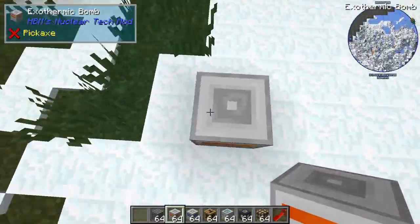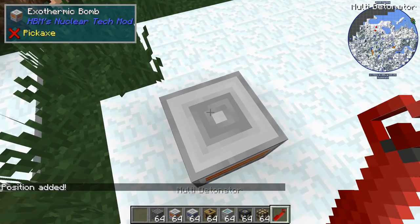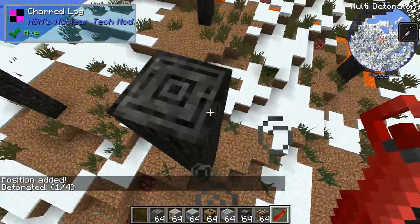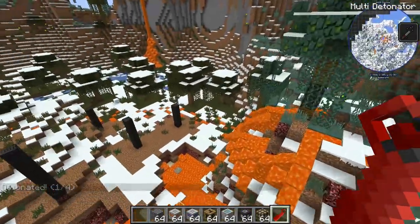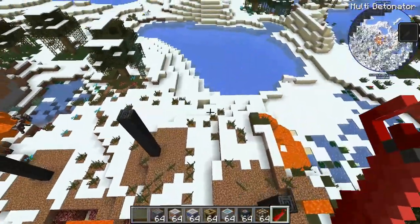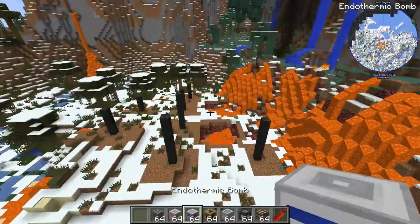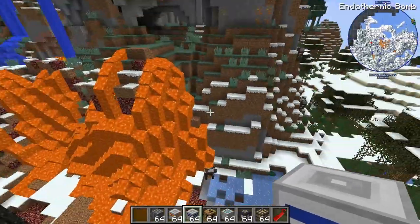All right, next we have the exothermic bomb. Ooh, that makes things spicy around here. All the trees are spicy looking. Interesting. That's really cool. You can actually get lava in the overworld by doing that.